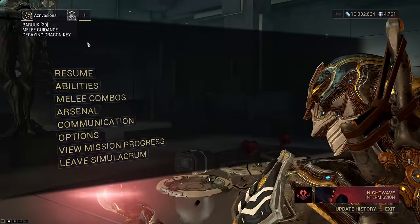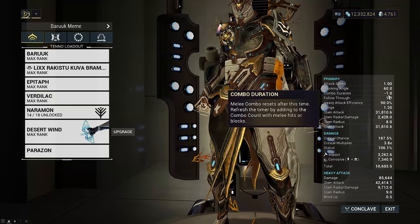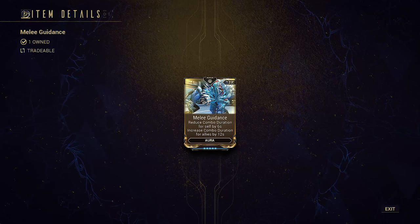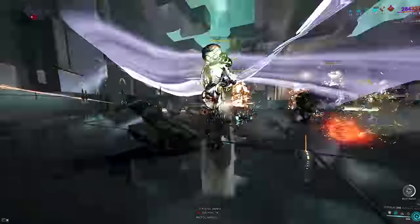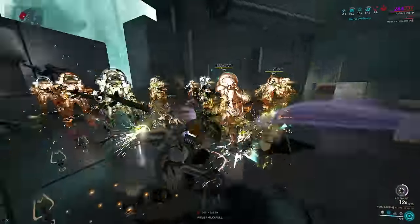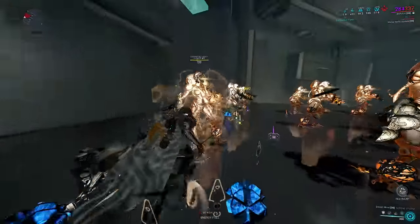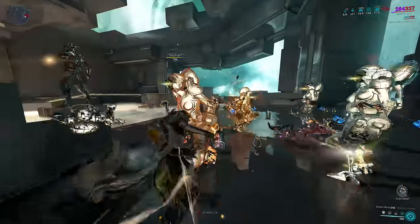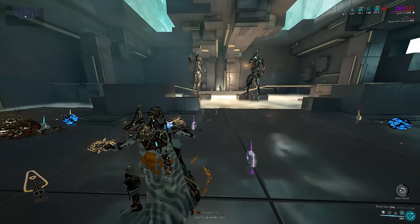There is a way around this — enter Melee Guidance. If you look at my Desert Wind, it has negative one second combo duration. You won't see this in your orbiter because auras are not active there, but they are active in relays and the simulacrum. Melee Guidance is a mod that reduces your combo duration and increases your allies'. A negative or zero combo duration means Baruuk cannot build combo on Desert Wind at all — in fact the combo meter is completely absent. This means you will never bug out your Gladiator stacks, and you can replace the stat stick Gladiator stacks with Desert Wind stacks.